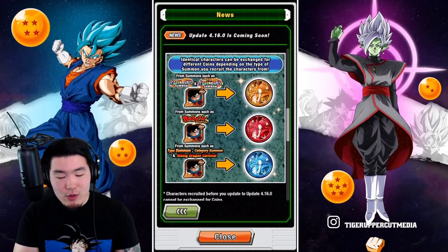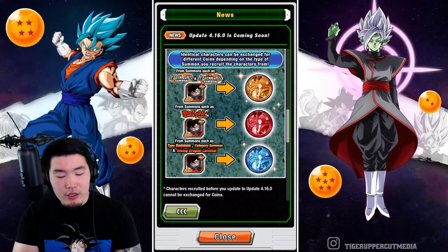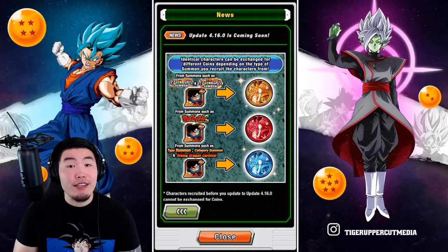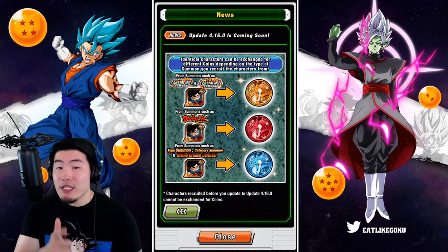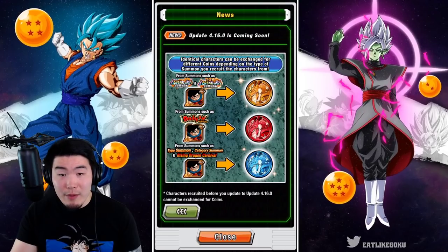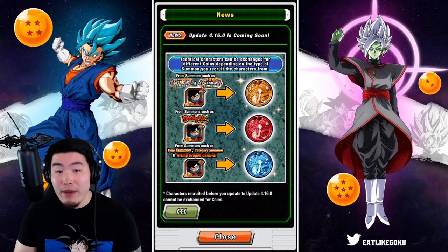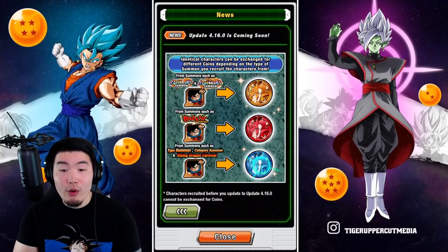They have a graphic showing which coins you can exchange which kinds of characters for. They use Fizz Goku as an example. The kind of coin you get from the Baba Shop for your SSR depends on where you actually pulled that SSR from. If you pulled this Goku from a legendary summon or top legendary summon banner that gives gold coins, he can be exchanged for gold coins. If you pulled him from a Togon Festival banner, he can be exchanged for red coins. And if you got him from a blue coin banner — like a type summon, category summon, or rising dragon carnival — then you can exchange him for blue coins.